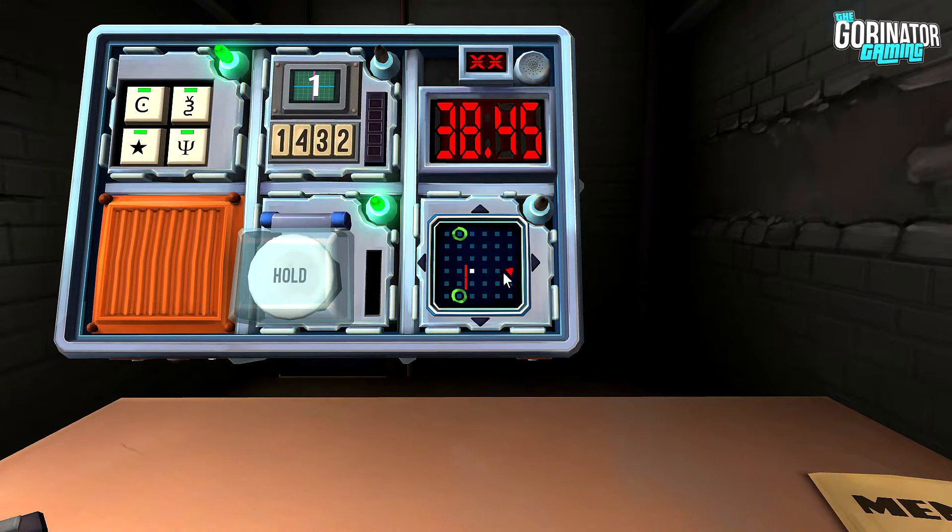We've got 40 seconds to do two modules, which I don't think we're going to do. Okay, go to the left. Save me, Max, please. I can't. That's already wrong. I have no idea. I'm just going to guess. I got two strikes. I'm so confused. That is a confusing one. If we have a maze, we're doing that first — we need to figure that out.